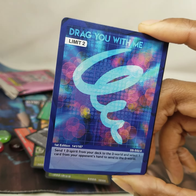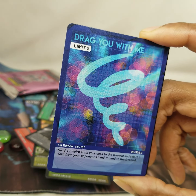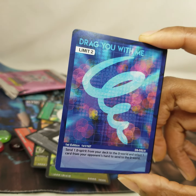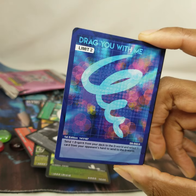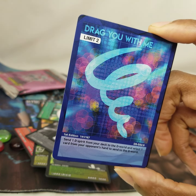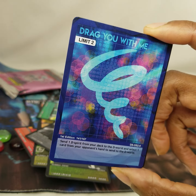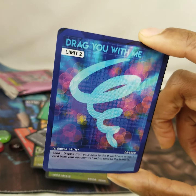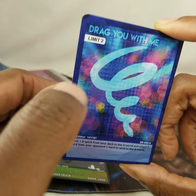This appears to be a spell rather than a creature — a sorcery or whatever. 'Drag You With Me': send one D Spirit from your deck to the D World, and select one card from your opponent's hand to send to the D World as well. Maybe this goes in the other deck. Limit of two on this card.